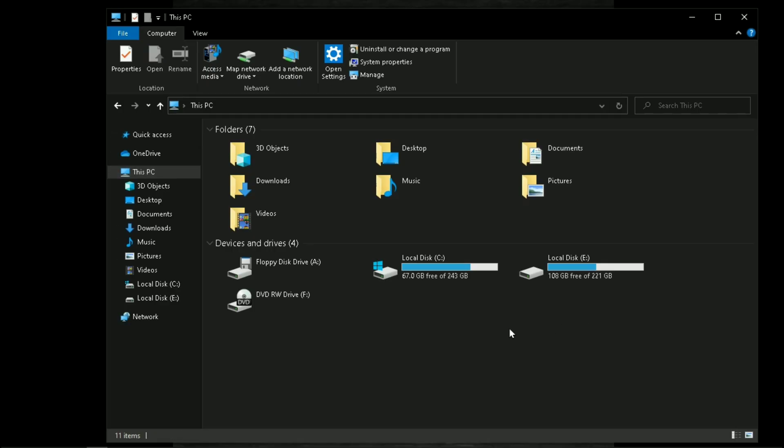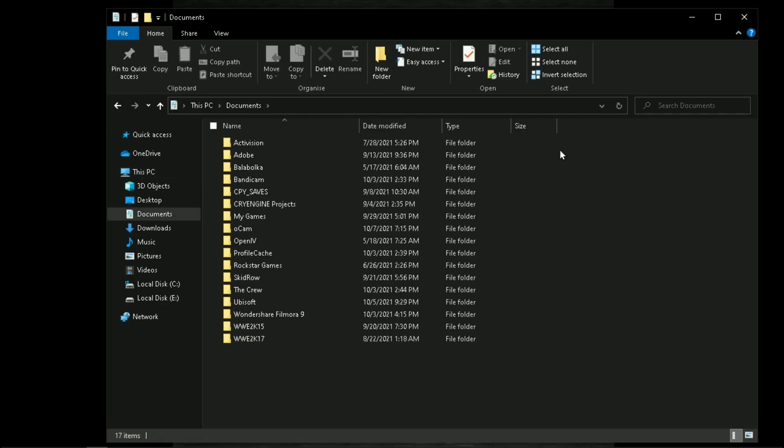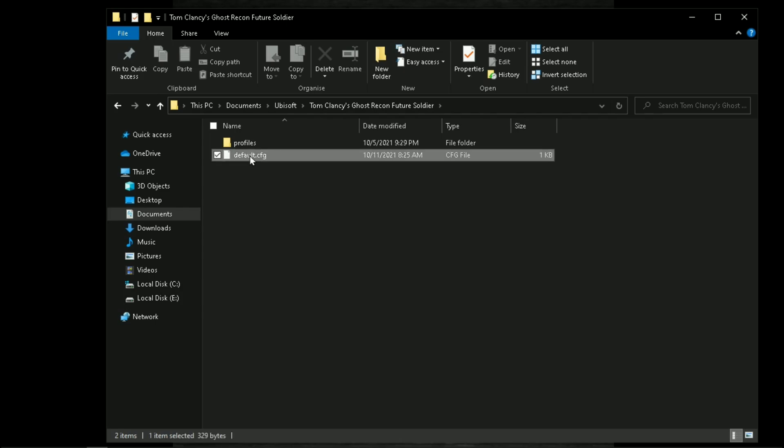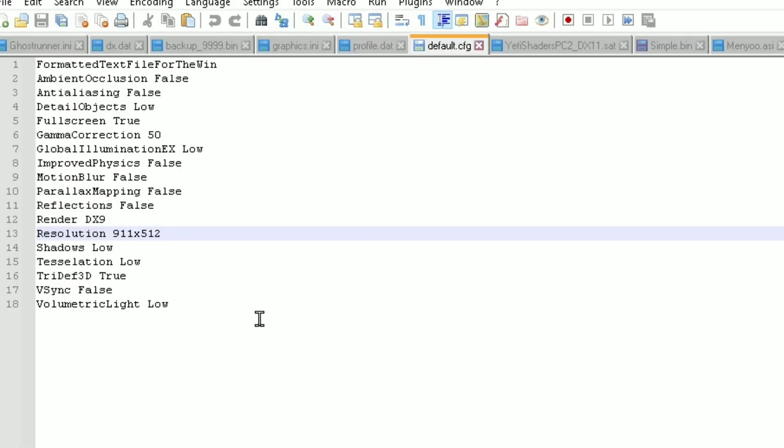The configuration file of this game is located in your Documents folder, under the Ubisoft folder. Open this file with Notepad. You can simply download the fully edited config file from the description down below.